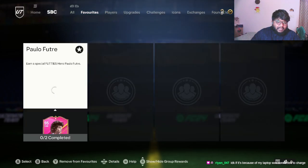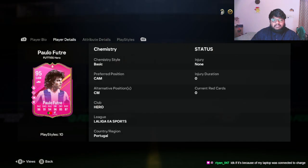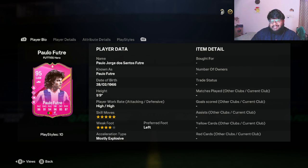Looking at the card itself: five-star skill moves, four-star weak foot. As you guys know, I prefer five-star weak foot and four-star skill moves, but I don't really use skill moves much. He has high attacking and high defensive work rate, which is insane — high defensive work rate is really nice to have.